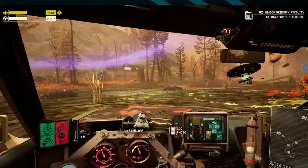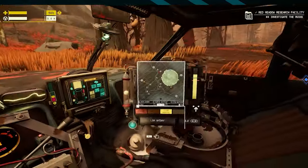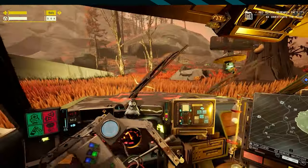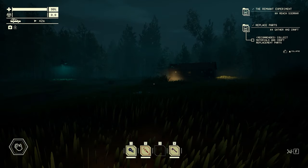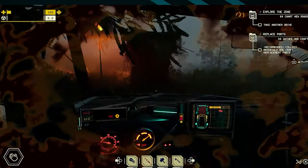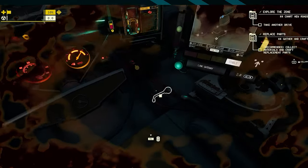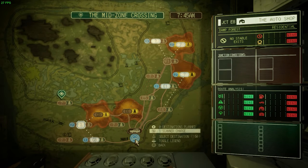Pacific Drive, the debut game from developer Ironwood Studios, is a first-person driving survival game where you explore a dangerous exclusion zone to gather the resources you need to soup up your ride. Unfortunately you have to spend a lot of time leaving it behind to run around on foot, and that's where it falters a bit — but only a bit. However, when you're roaring through the hostile world in that glorious, ridiculous wagon, Pacific Drive puts an exciting, fresh new spin on the survival genre.